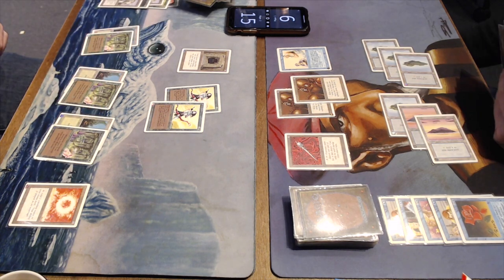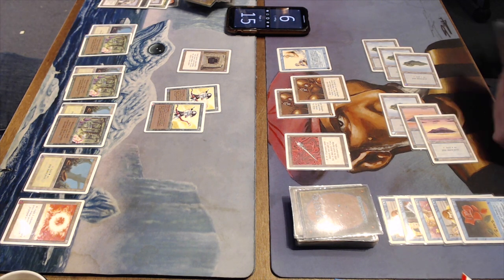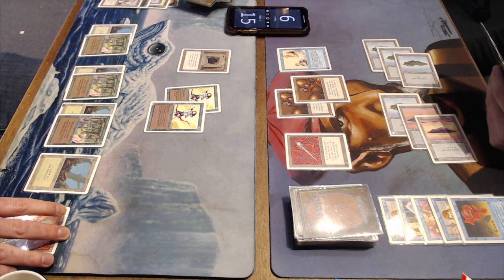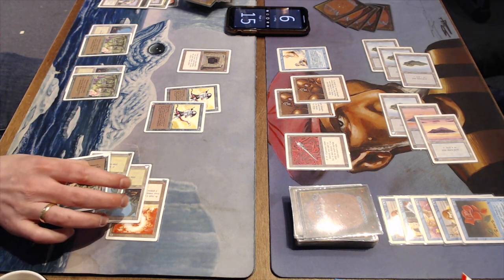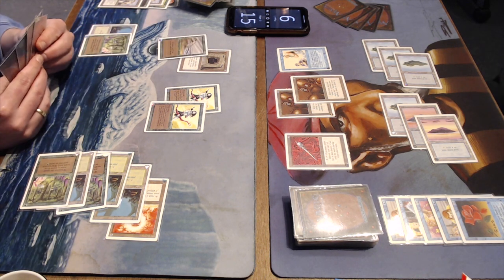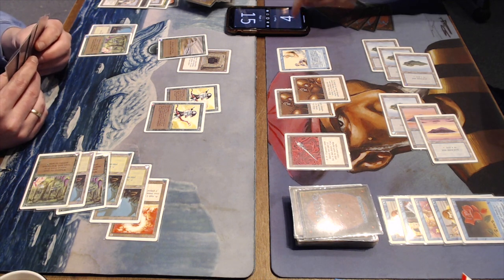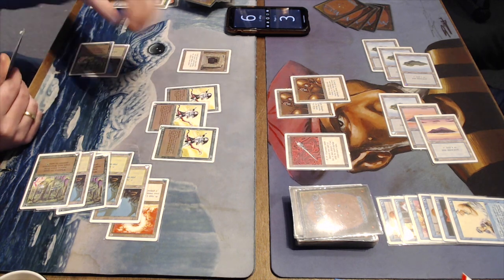I'm feeling good. Now I can start swinging in with the Mahamoti. Joop is on 15, so I need three more attacks. Let's see what he can do. He's got the Hurricane from his opening hand. Oh no! This is bad news — Hurricane for six. Look at my life total — I'm on three. He's playing another Elvish Archer. This is horrible.